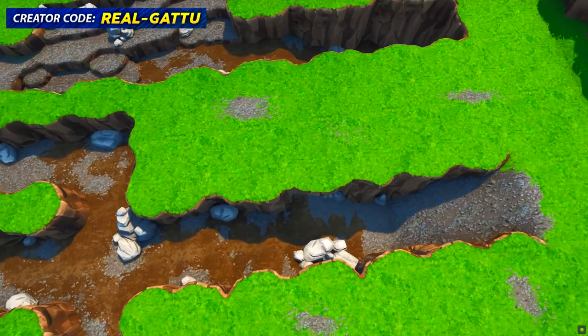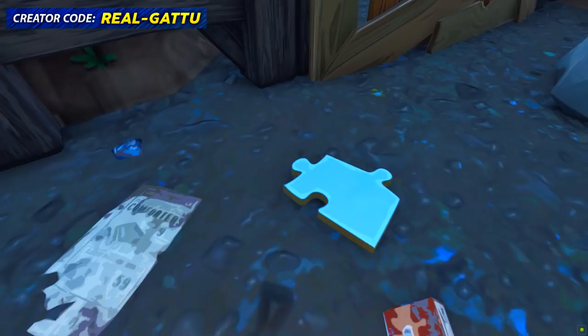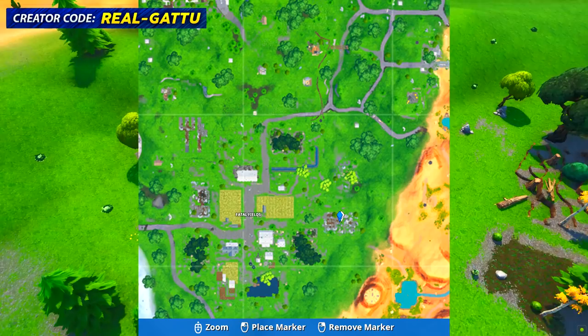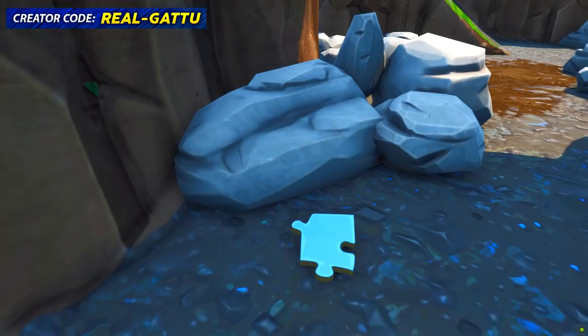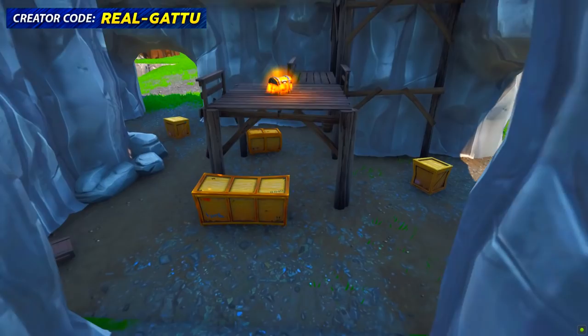Moving over to Fatal Fields — there are a lot of jigsaw puzzles here. This is our first location at Fatal Fields, go ahead and pick up the jigsaw puzzle. There are a few more pits where you can find jigsaw puzzles as well, so collect this one and then move over to the next spot, located near the forest. Look underneath the bridge — it kind of looks like a small bridge but it's kind of a cave — and pick up the jigsaw puzzle.